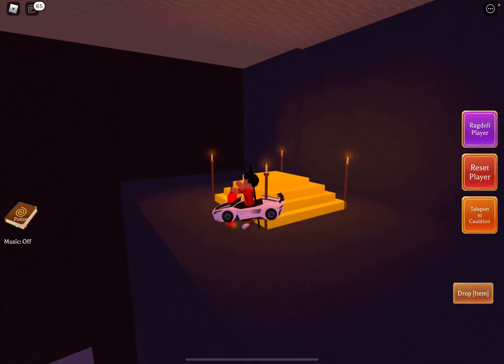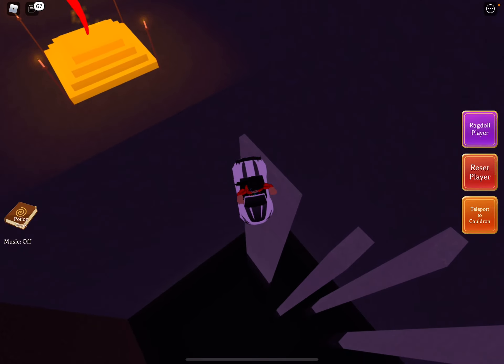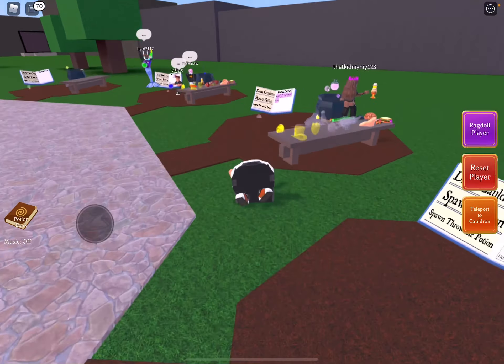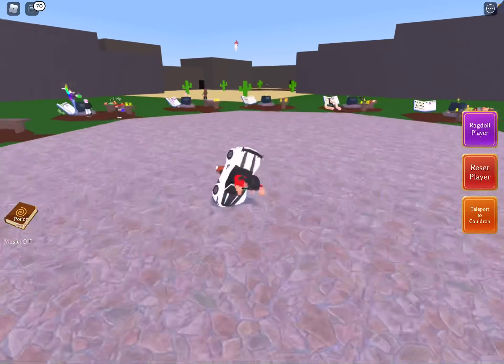After that, you're gonna wanna swim or fly — you're gonna wanna put this hot chili. Two cauldron, and after you got that, now you have all of these. Unfortunately, I think you need to pay Robux for these, which I don't have Robux right now, so yeah.